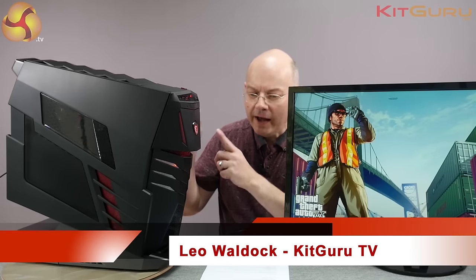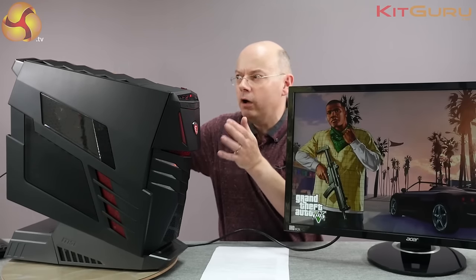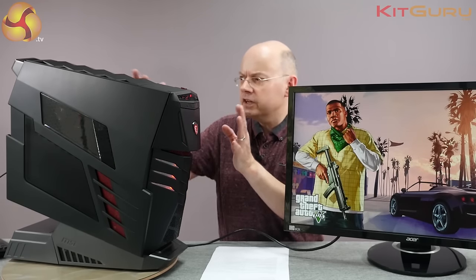I'm Leo Walder for KitGuru and this gaming PC here is the MSI Aegis Ti, which looks very similar to the MSI Aegis X that we saw a little while ago, except it is rather more substantial. Inside this medium-sized micro ATX form factor case, it's a desktop Core i7-6700K Skylake and it has dual GTX 1080 desktop graphics cards.